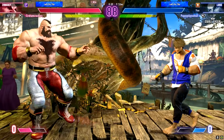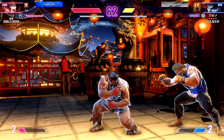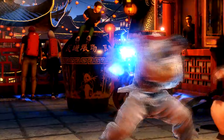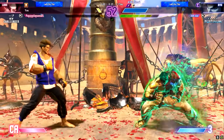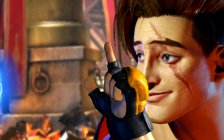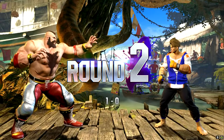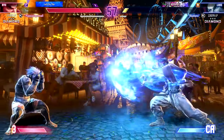One character that really benefits from Modern is Luke — yes, the poster boy himself. All of his supers have some sort of utility to them. His level 2 has fireball invincibility. It also comes out really fast, but it does not have a lot of range. His level 1 he could just throw out quickly. He has a pretty standard level 3 — it does move him forward, and that means he can catch opponents throwing fireballs.